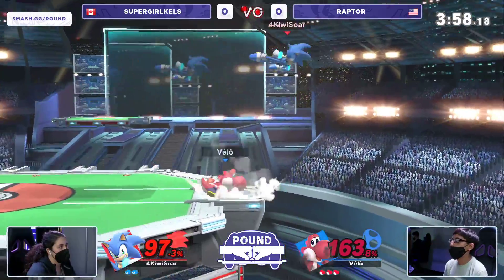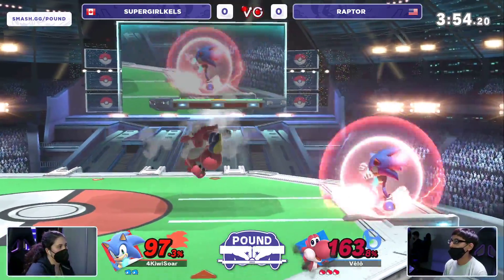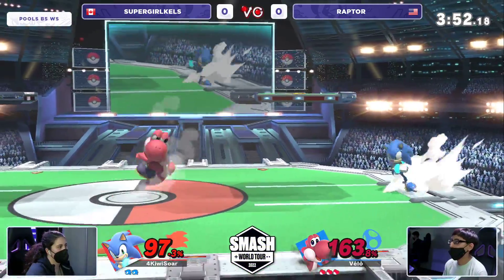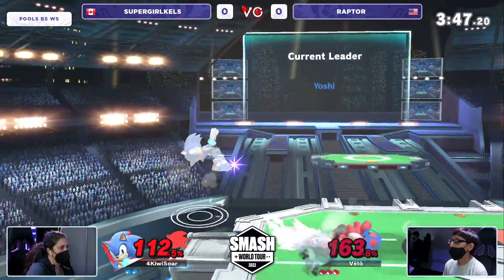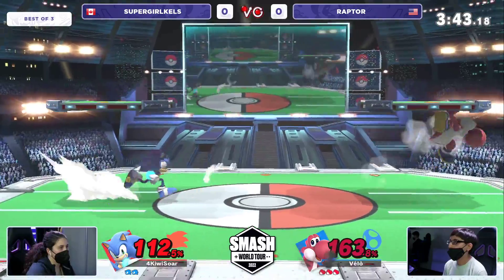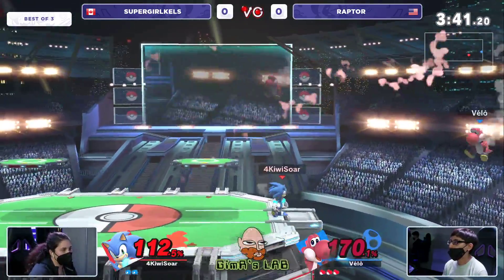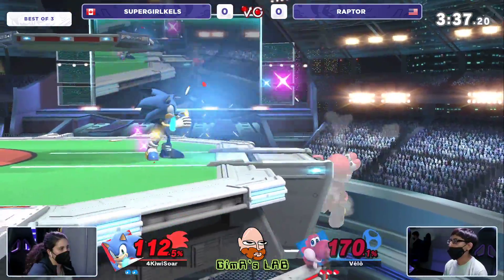Even something that looked a little silly — where Raptor threw out like four hitboxes in center stage for seemingly no reason — it's hard to react to Sonic running up on you sometimes. That's a way to make Kels stay still, and a way for Raptor to realize Kels has no answers. At 163%, Kels just can't run up and get a grab or dash cancel up tilt. She has to find something right now because we're getting pretty deep on the timer.